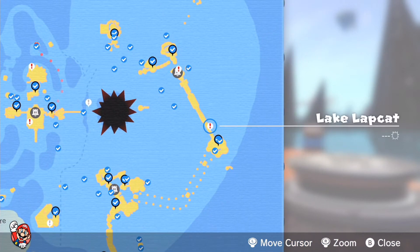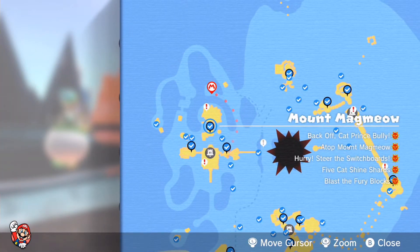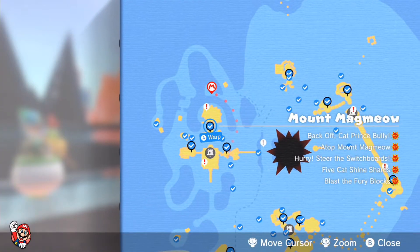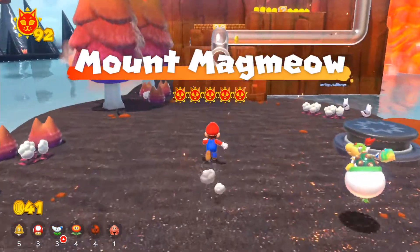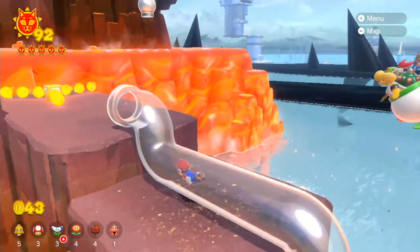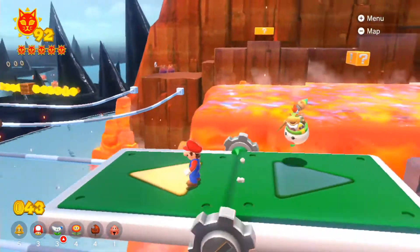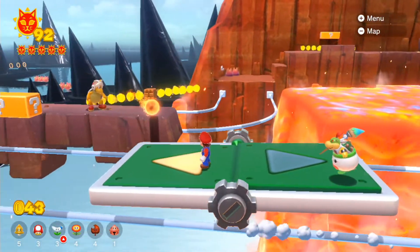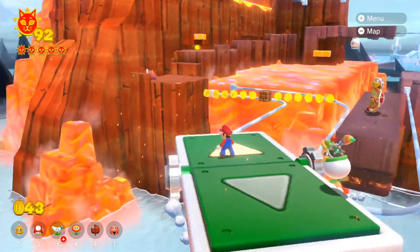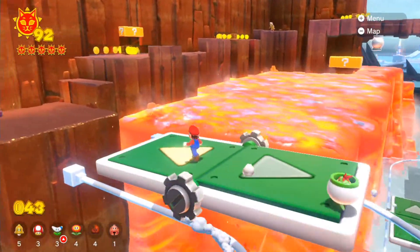We probably won't be able to obtain every single cat shine in this video, but definitely in the next video as we said. Let me just hit back — there might still be some missing parts. Because of all the cat shine notification markers, we can hopefully try to make it all the way up to the top of that particular location. Eventually whenever we're able to continue there, Fury Bowser will show up thanks to those specific raindrops.